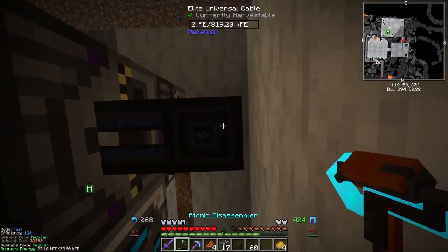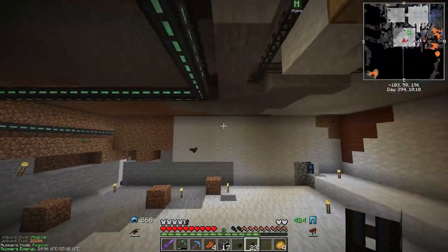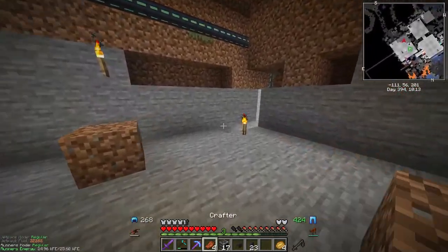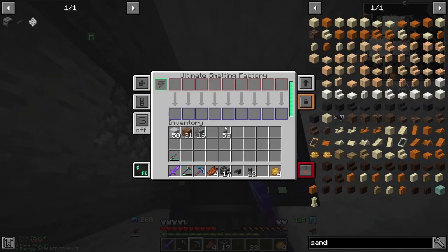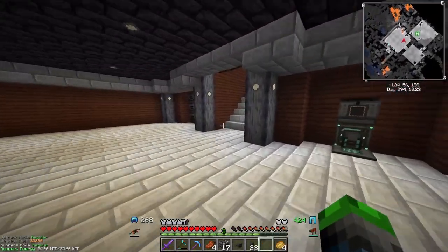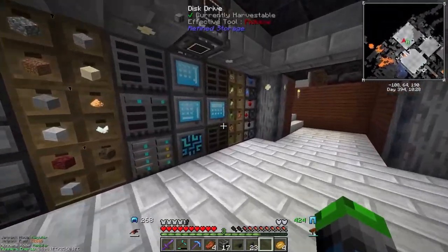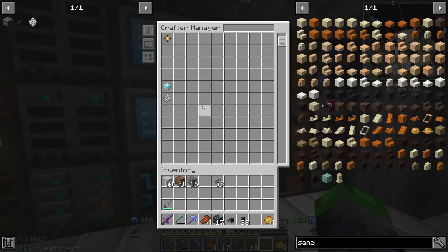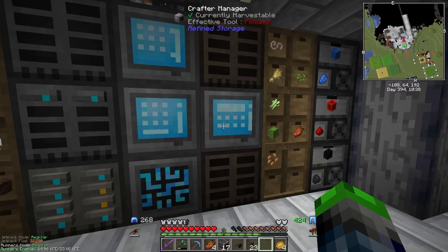We need to find a good power source. These guys have got power down here — it's not the prettiest setup in the world but that's fine. Now if we go back up and come over to the crafter manager and scroll down, we should see... yes — Ultimate Smelting Factory and Ultimate Crushing Factory are showing up. Very cool.